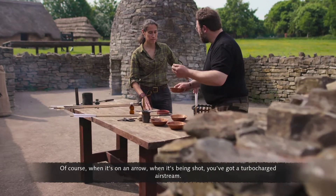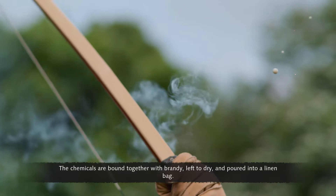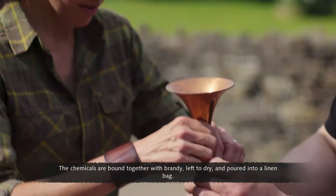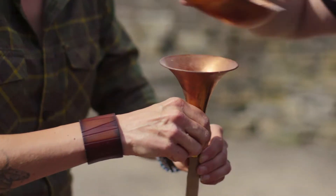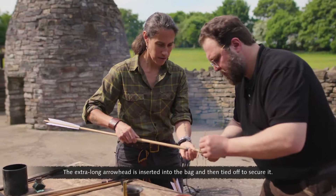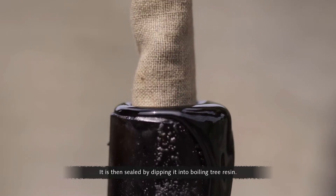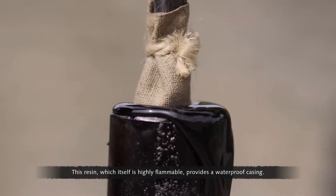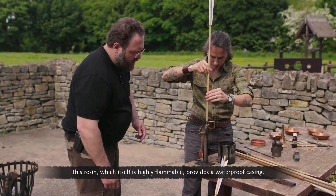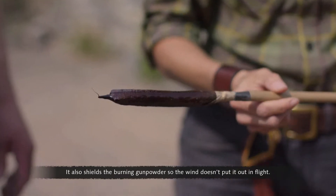Of course when it's on an arrow and being shot, you've got a turbocharged airstream. The chemicals are bound together with brandy, left to dry, and poured into a linen bag. The extra-long arrowhead is inserted into the bag and then tied off to secure it. It is then sealed by dipping it into boiling tree resin. This resin, which itself is highly flammable, provides a waterproof casing. It also shields the burning gunpowder so the wind doesn't put it out in flight.